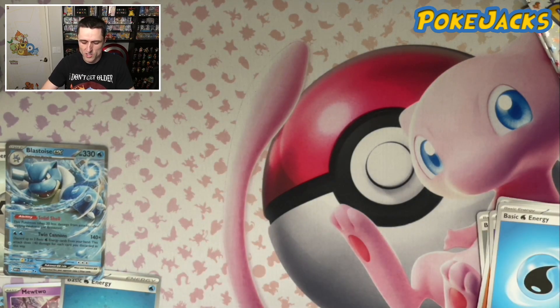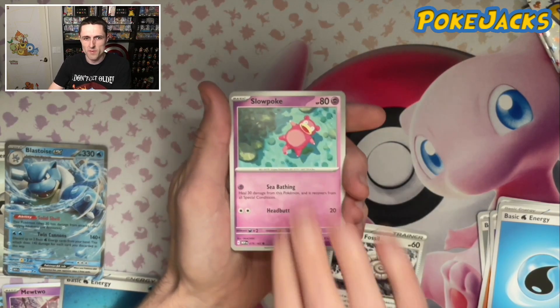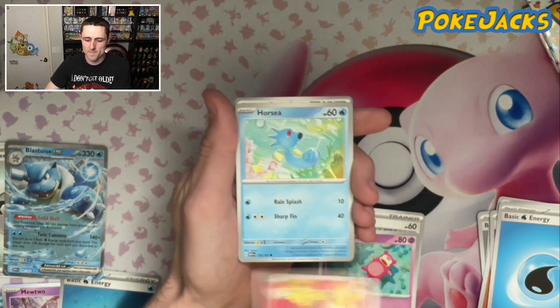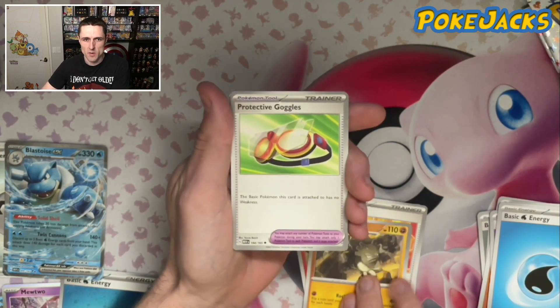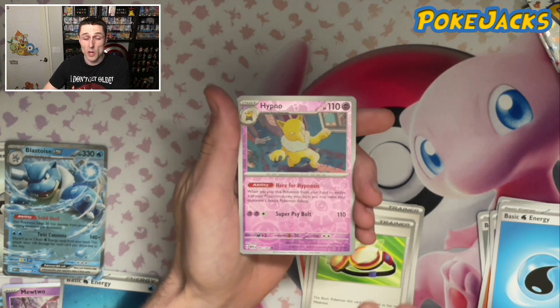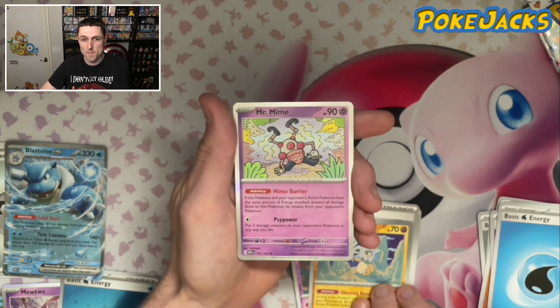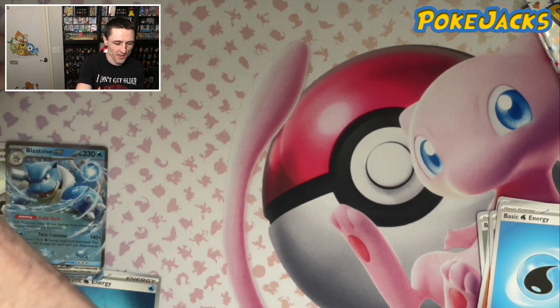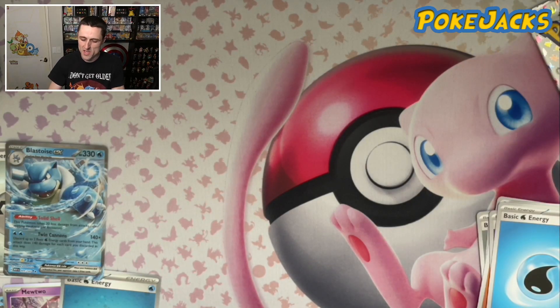We've got a Water Energy, just a regular one. We've got the Helix Fossil to start off with, Slowpoke, Magmar, Horsea, Rigid Band, Graveler, Protective Goggles, Hypno in Reverse, Cubone in Reverse, and Mr. Mime. I feel like we're filling in a lot of the blanks at the moment, but we're also shooting in the dark — not hitting anything.